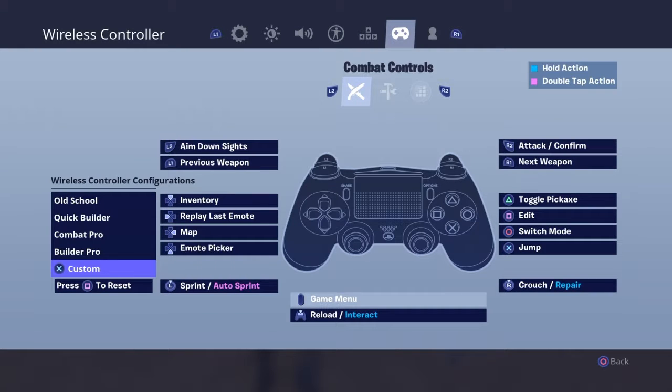I use Builder Pro controls. I use square for editing, so instead of picking up stuff with square, I use the big pad in the middle — which is normally the map button — to pick things up. I feel like it's actually way easier to pick up with that button than square. So instead of using that big button for the map, I put the map on the right on the d-pad, because the map isn't really important — you only look at it like three or four times a game.